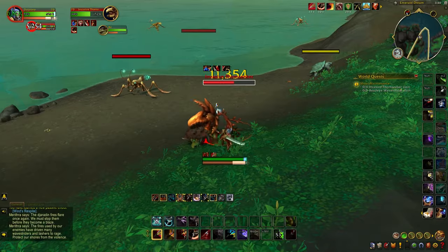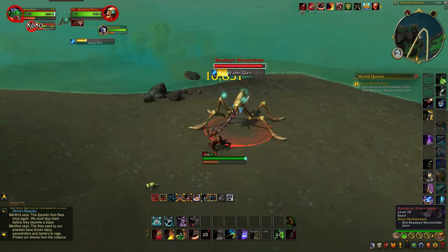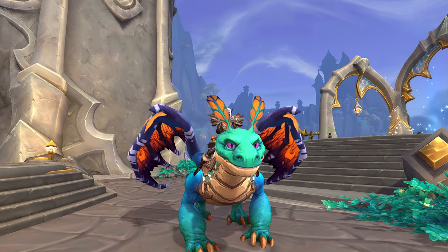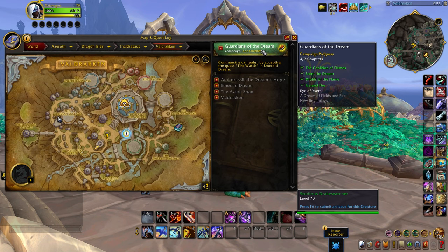First of all, let's go over two of the easiest dragonriding mounts that you can obtain as part of patch 10.2. The first of which is the Flourishing Whimsdrake, which is a fey dragon mount. This one is easily unlocked by completing some of the very first early story questlines as soon as you step your foot into the new zone of the Emerald Dream.